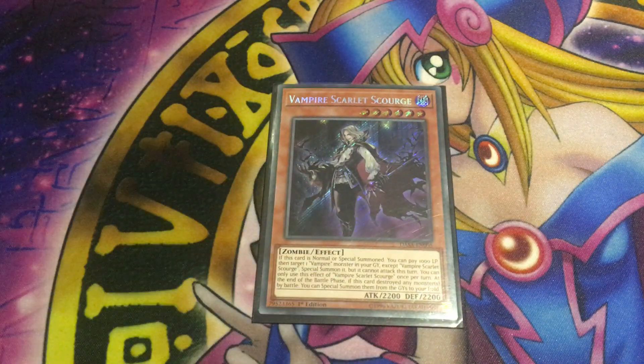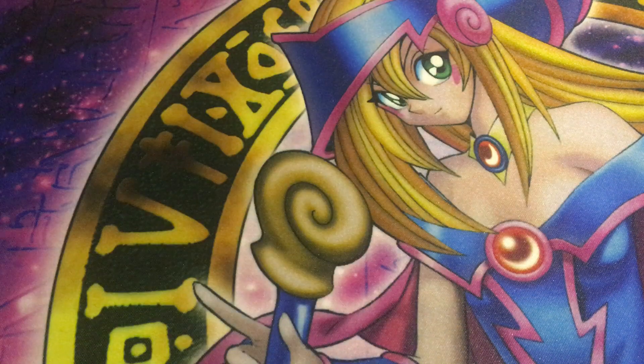Next up is Scarlet Scourge. He is the best level 6 monster in the entire archetype, with 2200 attack and defense, and an effect when he's normal or special summoned. You can pay 1000 life points and target a vampire monster in your graveyard except himself, then special summon it — however, it cannot attack this turn. This effect is a hard once per turn. At the end of the battle phase, if this card destroys any monsters by battle, you can special summon them from the graveyard. He works as your combo extender — you can bring back your searchers to search more cards, bring out Freylin, Red Baron, Grimson, or even Vamp. Definitely worth running at 3 copies as one of the main combo extenders in the entire archetype.